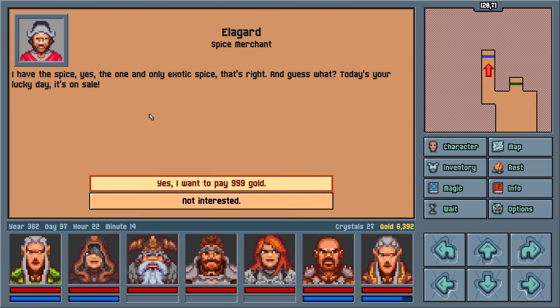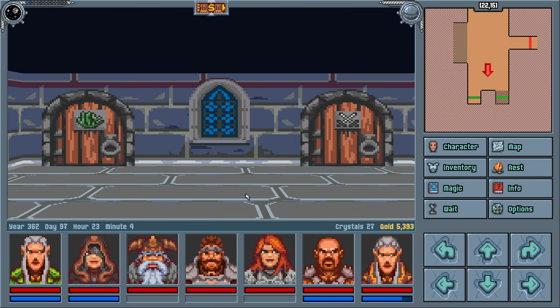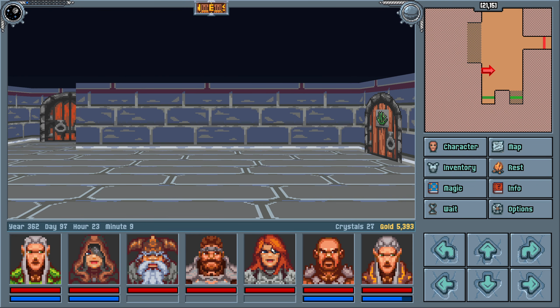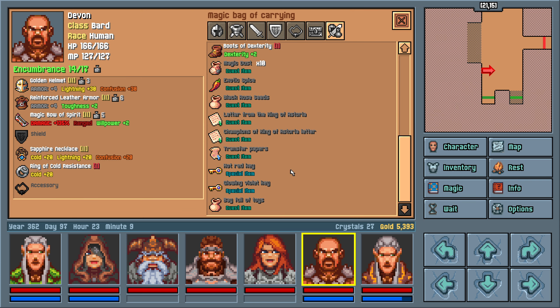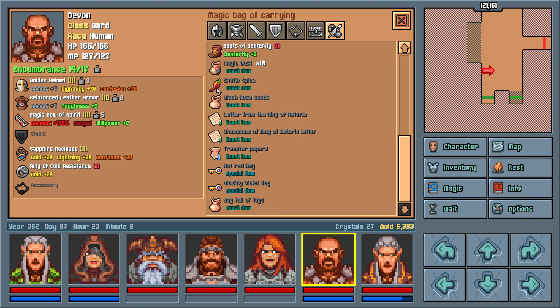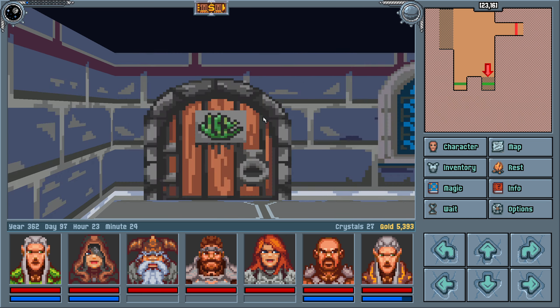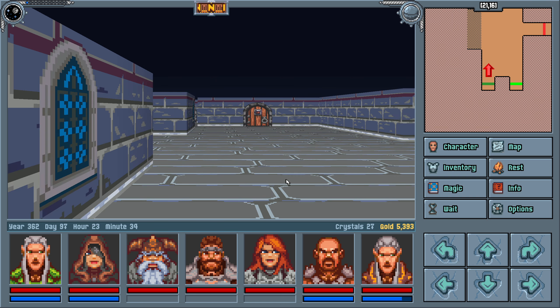Rumor has it those barbarians maintain a cave to the north where they imprisoned captives and forced them to clean up their filthy abode — absolutely disgusting. Not even the honor of death by Snoo Snoo, just cleaning. I have the spice — the one and only exotic spice. Today's your lucky day, it's on sale. I think we needed that for a chef. It's a freaking hot pepper — looks like a pixelated ghost pepper. Somebody's gonna burn their face off.